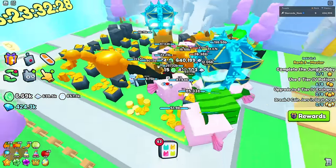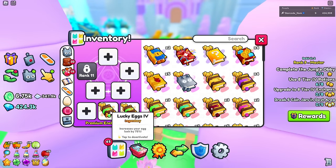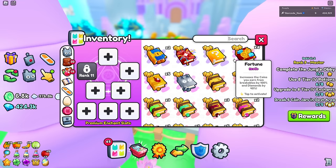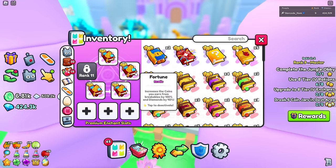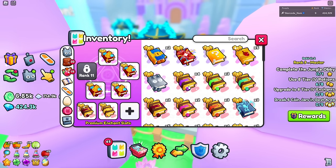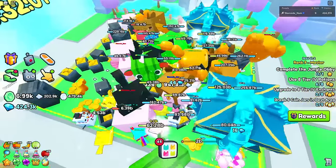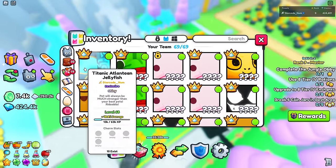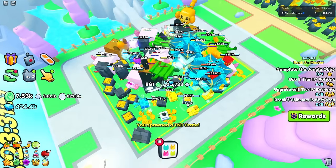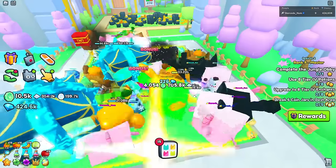Let me change my enchantments. I'll put on fortune since we need a lot of coins, plus strong pets and coins enchant — that's important. I'll also put on midas so some of the drops turn gold. That should be better overall, though I'm not sure how big of a difference it'll make.